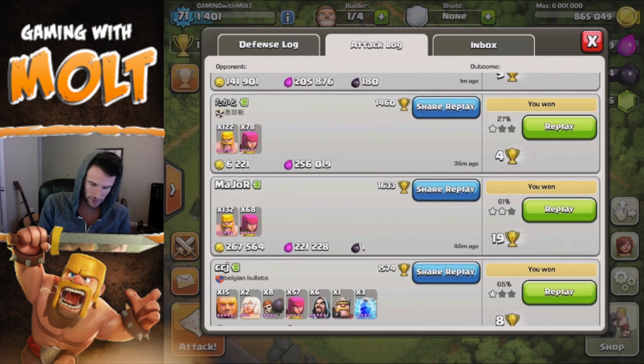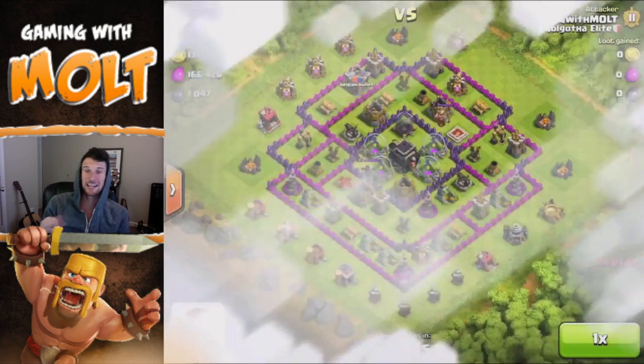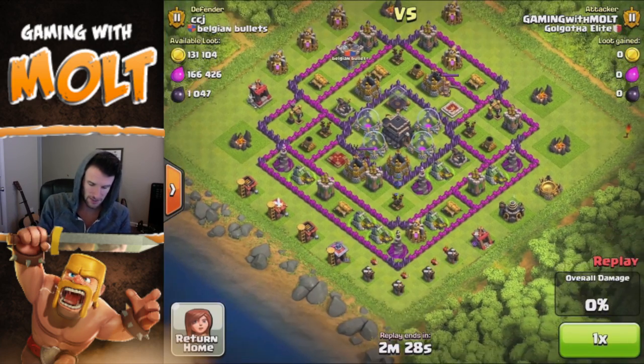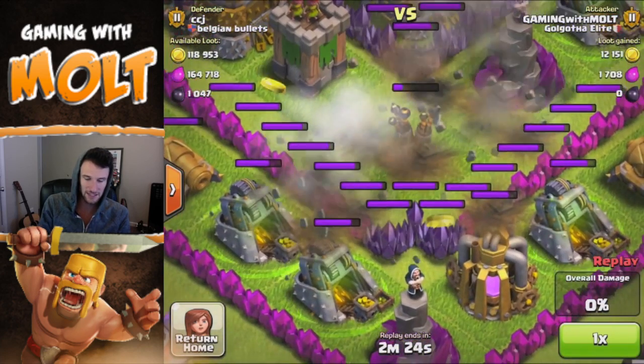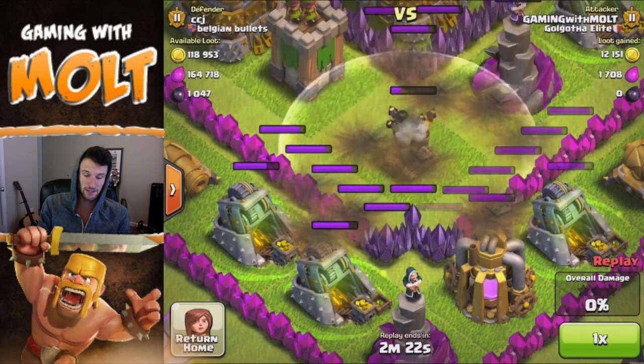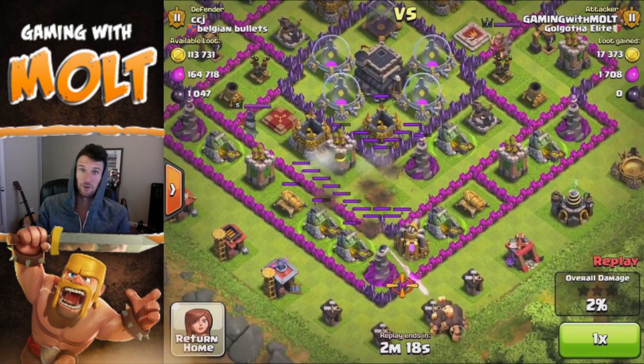Let's go back into the attack log and replay two of these. I did a giant healer attack — I haven't done a giant healer raid in a while, but I wanted to do it on this base because it didn't look too bad. Here's what I'm talking about: two lightning spells almost took that out. With this upgrade I should be able to take it out with just two instead of having to waste a third one.